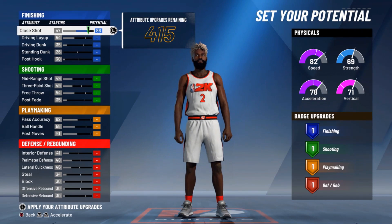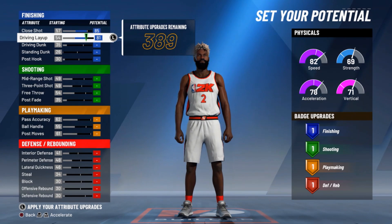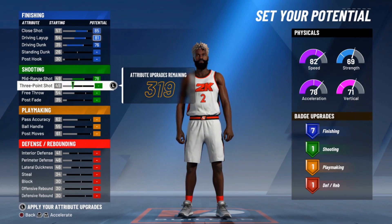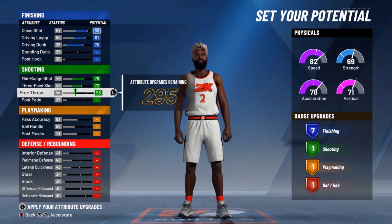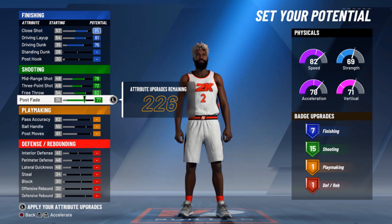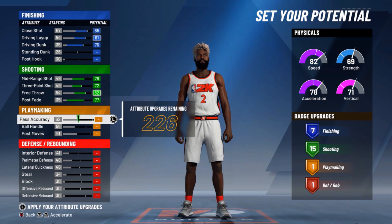You go all the way to 86, drop it down one point, drop it left to 81, drop it down to 76. I've already maxed out the fit range, fit point, and free throws. Plus speed I almost maxed out but I dropped about one point. Still get that 15 badges and get one more attribute point. So right here, play making.